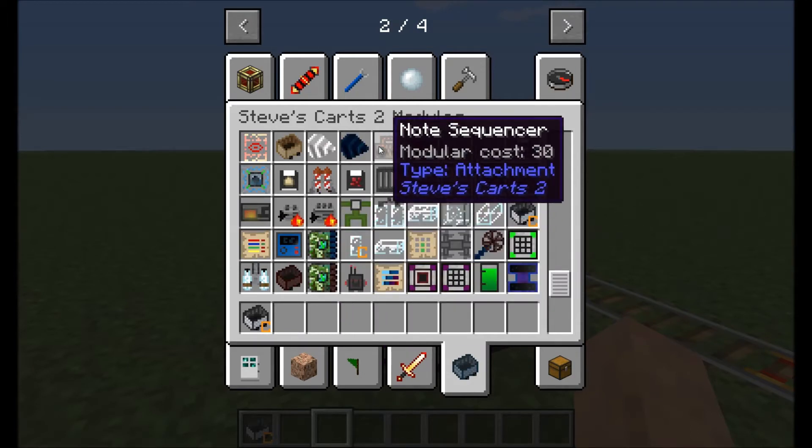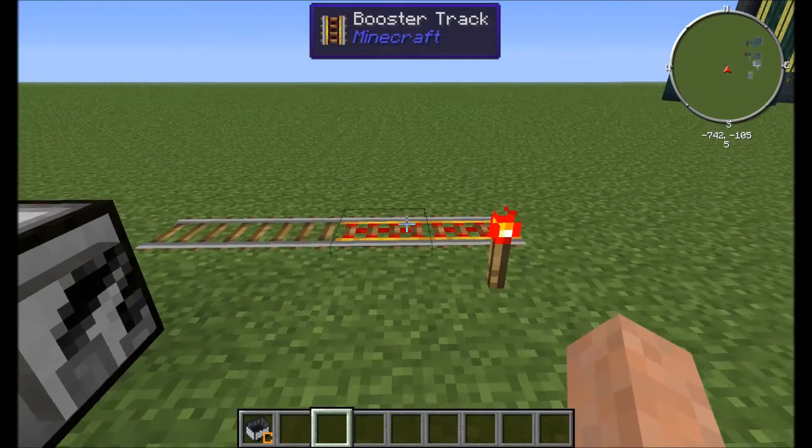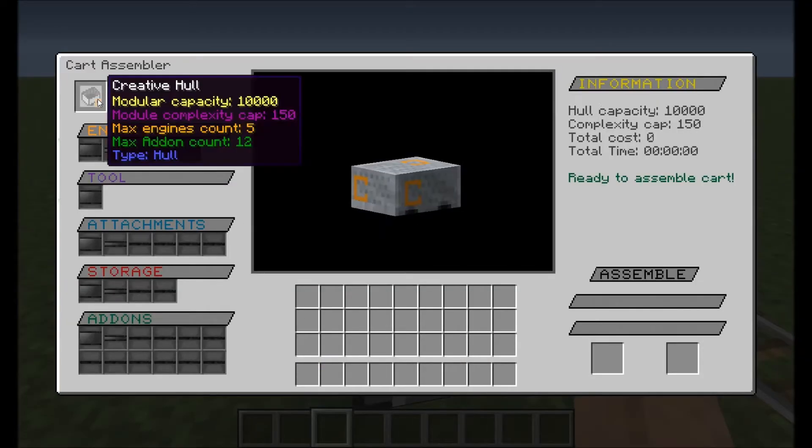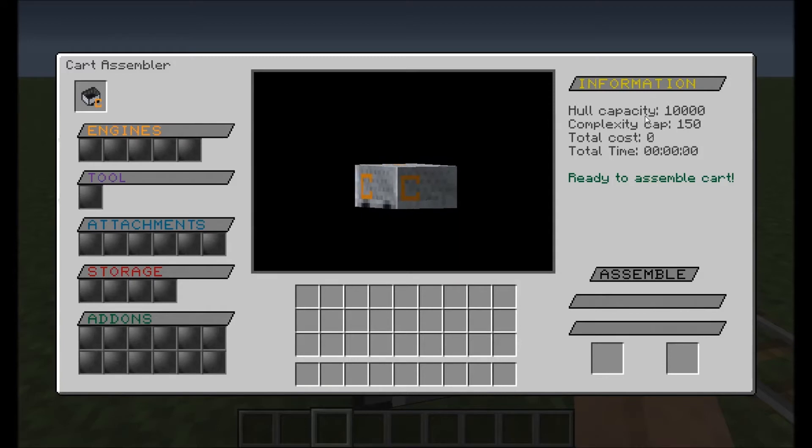So then your next essential step is you're gonna click on this thing again. So you'll notice this is here - you're gonna place this here. So currently you have this cart, and it could be assembled as is. And you'll see here, you can put engines, tools, attachments, storage, add-ons.